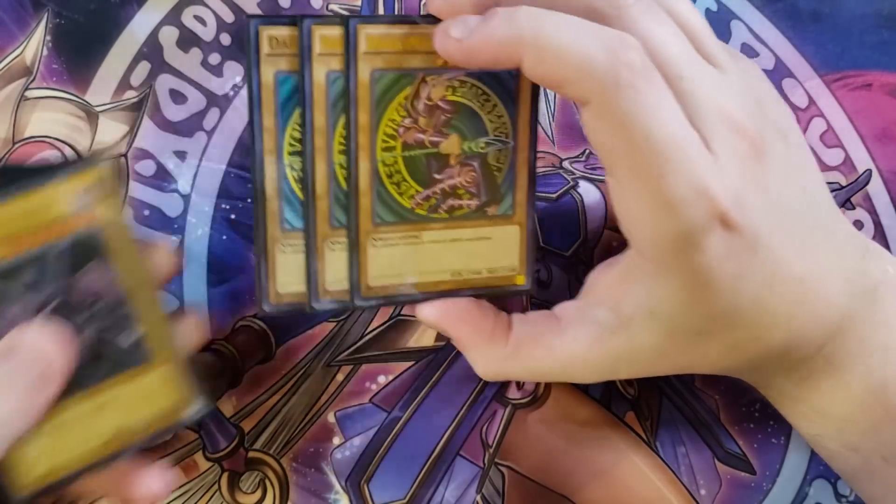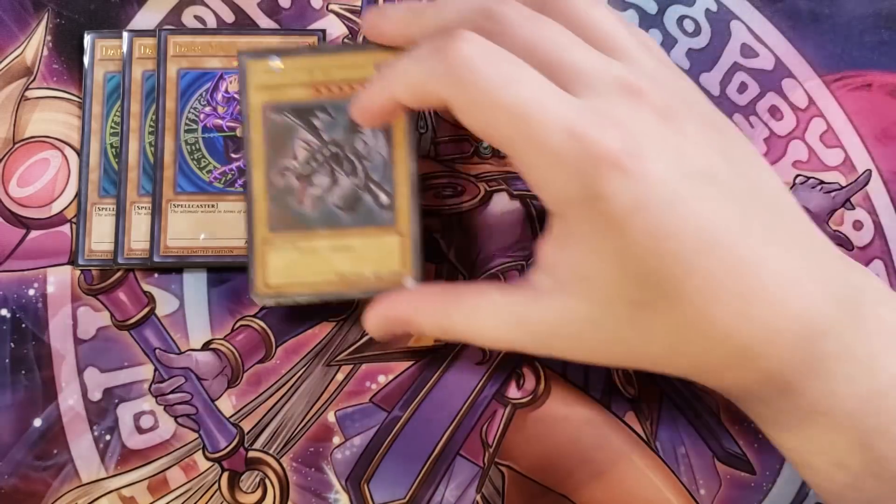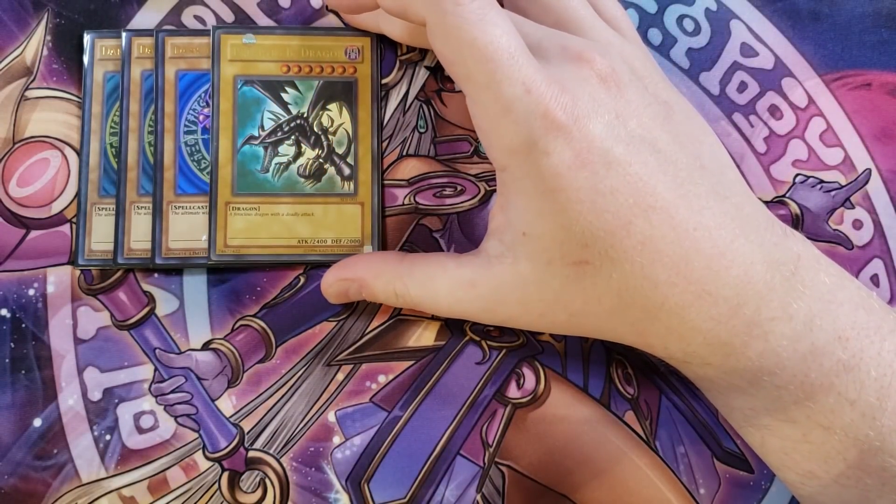First off, we're playing three copies of Dark Magician, which is the ultimate wizard in terms of attack, defense, and nostalgia. This card is the entire focus of the deck — you have so many combo pieces that revolve around it. It's a 2500 beater that you can summon to the field pretty much instantaneously with cards like Eternal Soul, and it's the main focal point of a lot of your fusion monsters.